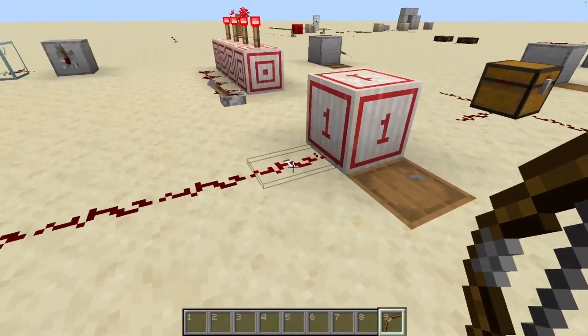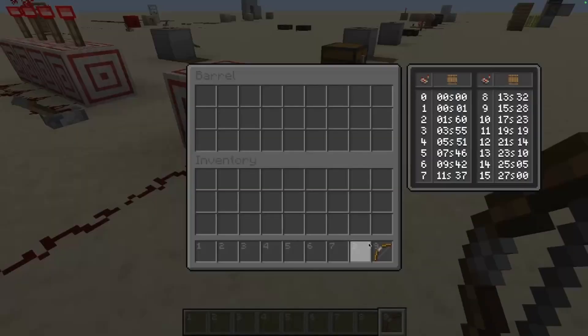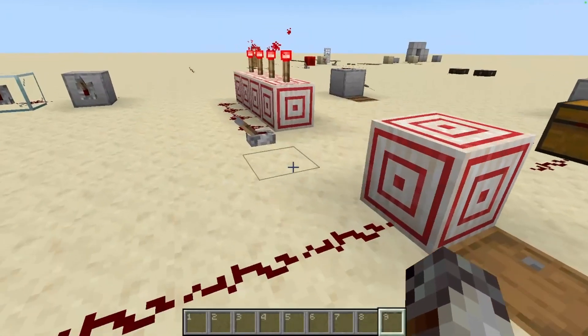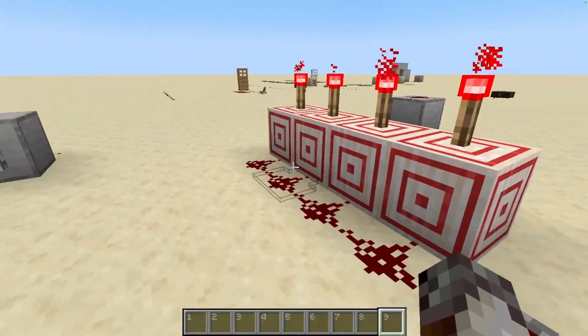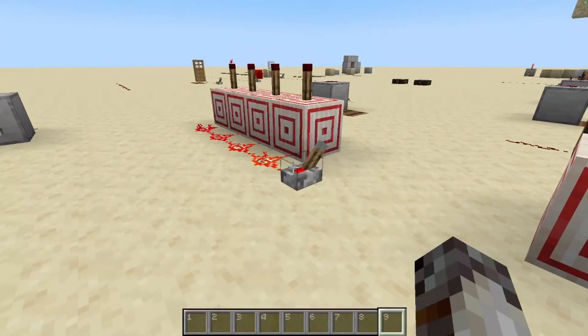Another thing to note about the target block is that it actually redirects redstone to point towards it when the redstone is adjacent to it. This is super useful if you need to compact any of your redstone machines.